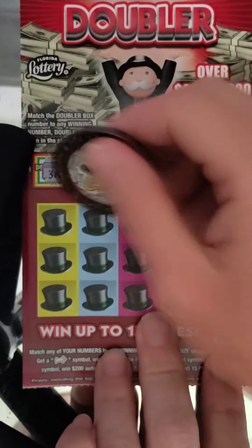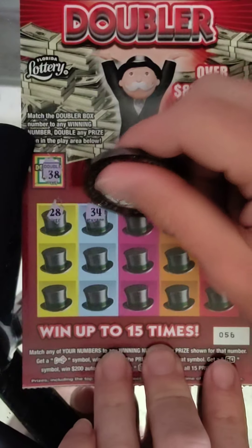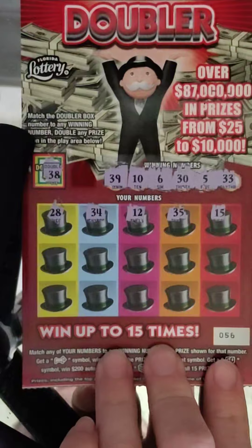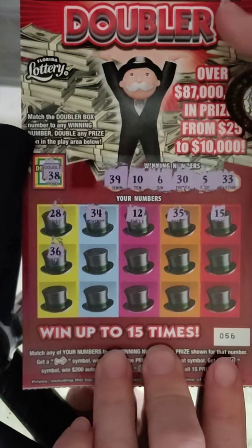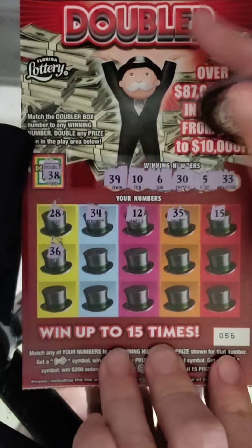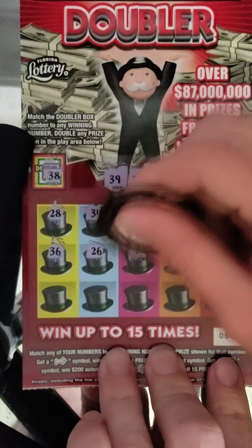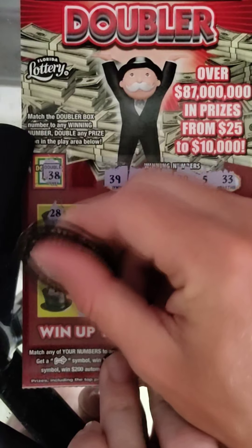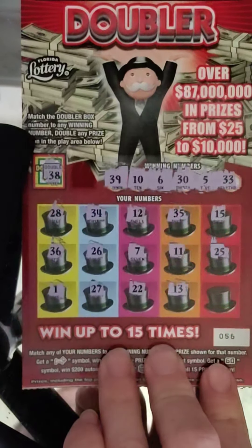So we don't get the doubler. Let's see if we can match a number here or get one of those symbols. Numbers: 28, 34, 12, 35, 15, 26, 7, 11, 25, 1, 27, 22, 13, and 9. Nothing on ticket 56.